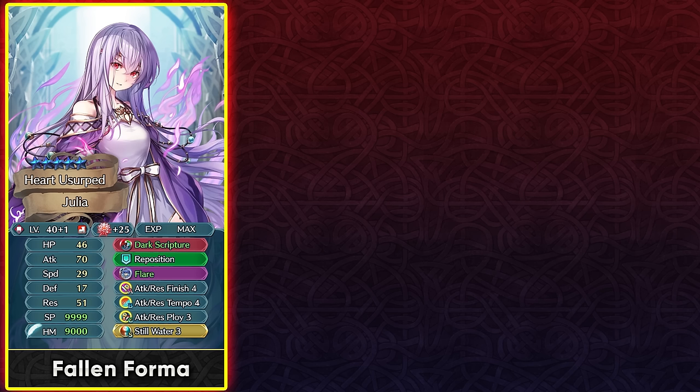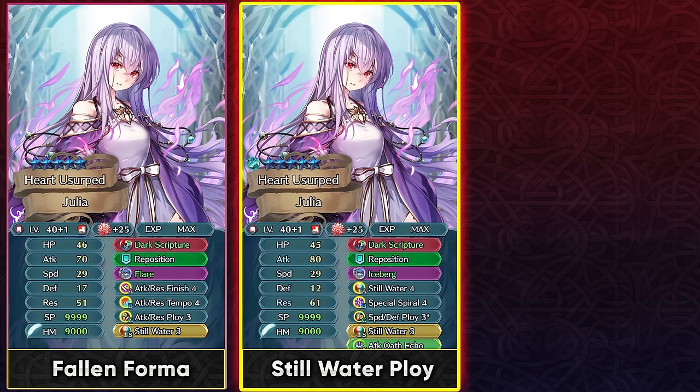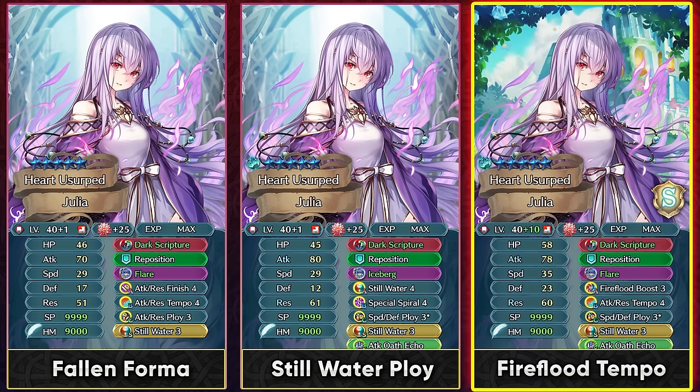Flare can be run as the special with Emblem Marth, but if you don't have Emblem Marth you can still run glimmer as a 2-cooldown special. Whenever it happens, speed defense ploy 3 is going to be the perfect slot C skill so you can debuff all stats and get a bunch of negative status effects active on enemies. You can run Still Water in slot A and in her sacred seal to maximize efficiency. With Emblem Marth you're able to loop Iceberg, and without him glimmer is the special of choice. Fire Flood Boost 3 is also an option for the guard effect and extra HP and bulk, and it goes well with the full tempo effect in slot B. In her sacred seal you should always run Still Water since she depends on resistance for all weapon checks.